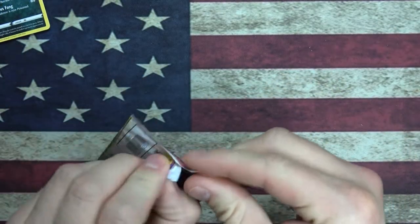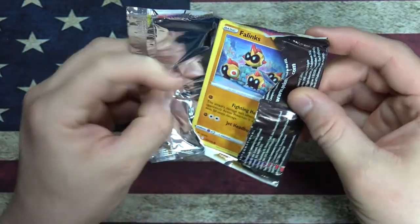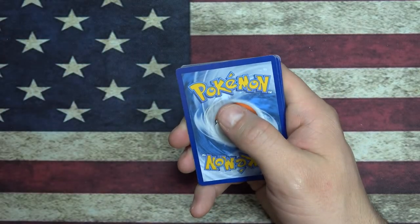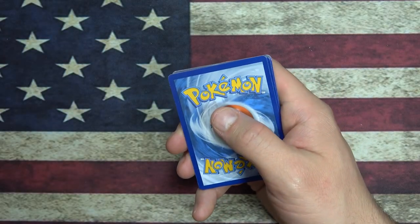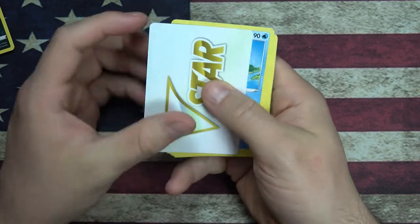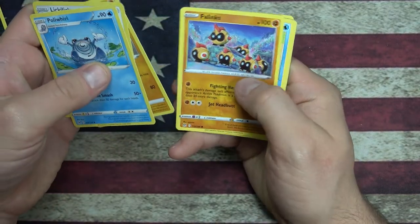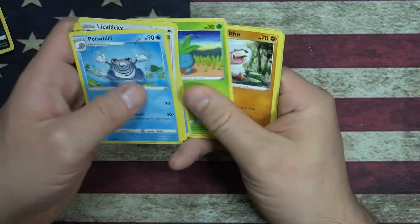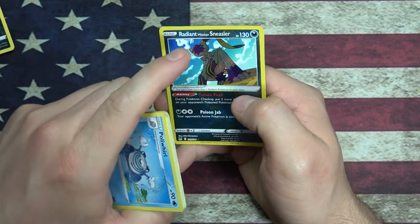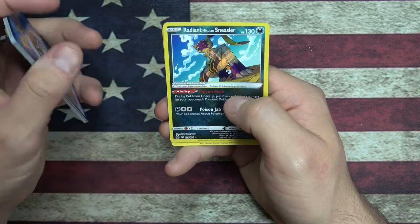Code card for you. Get that little VMAX card, VSTAR card. Poliwhirl, Lickilicky, Relicanth, Falinks, Poliwag, Oddish. I think most of these are ones we've already seen before. Radiant - it's a Radiant Hisuian Sneasler. That is cool. You can't have more than one Radiant Pokemon in your deck.